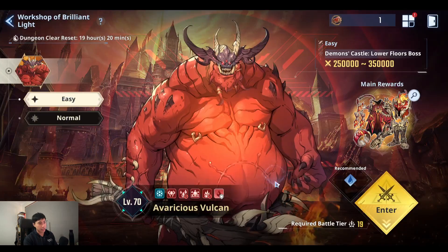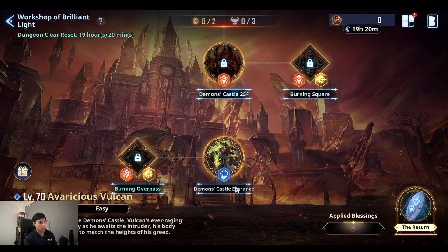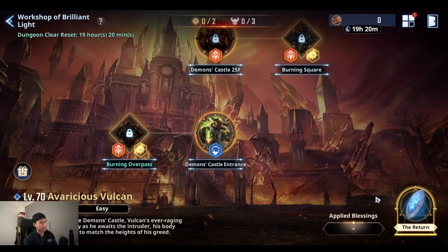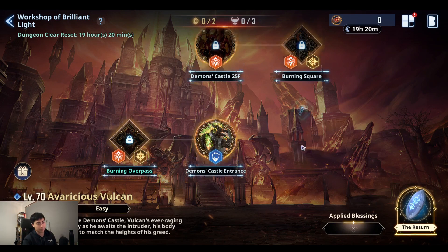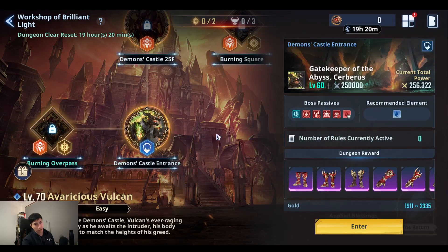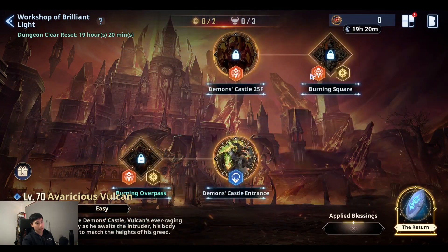Let's get in here and start our raid. Once you get in, there are a few things you want to know. To actually start Vulcan you need to be battle tier 20 and you need to clear a certain part of the main story. When you get in, the only thing you can do first is Cerberus — Cerberus is definitely the easiest part of Vulcan because the mechanics are exactly like that instant dungeon.